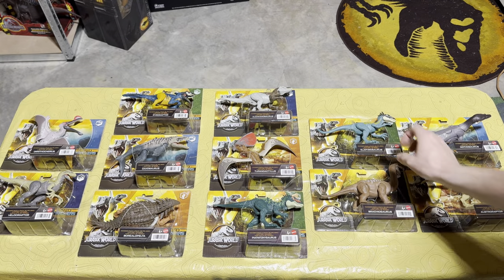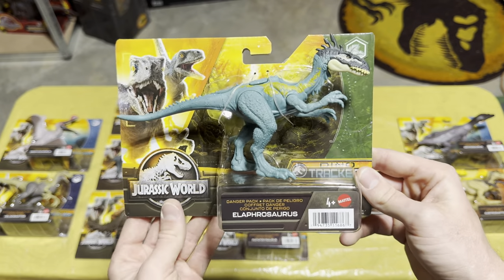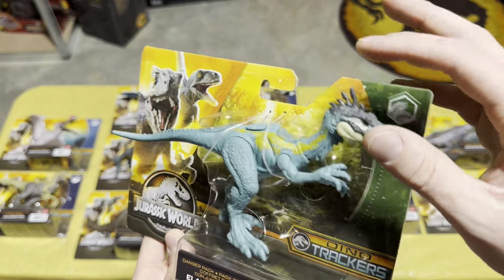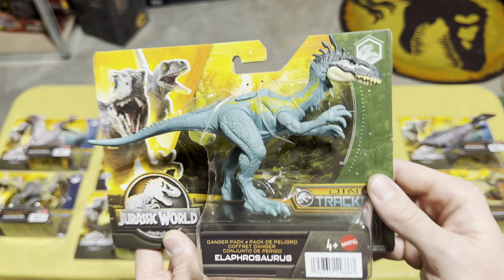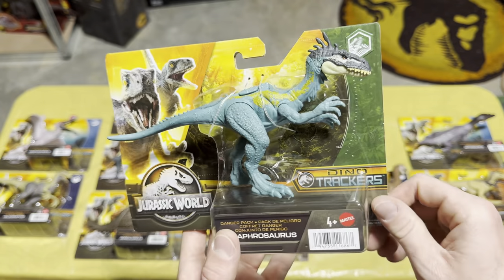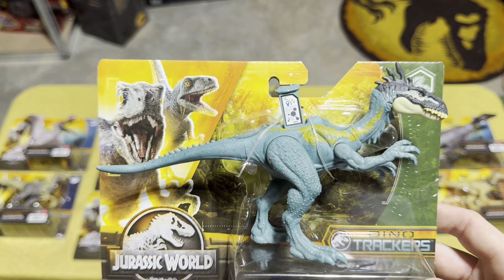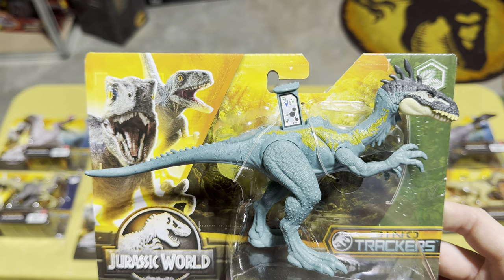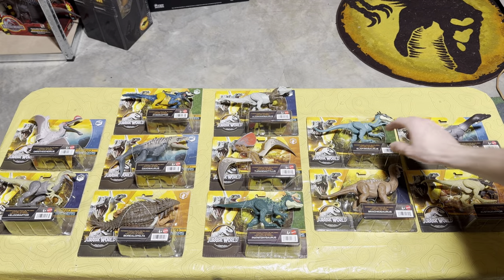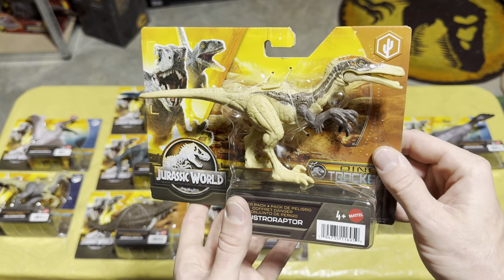Since these are the smaller-size dinosaurs they don't have action features, but they still look very nice and have scan codes — go ahead and add that one to your collection. Next up is the Elaphrosaurus, which is a really interesting mold with cool quill-like things on its head. It's a really interesting dinosaur and I really like this one. And there is the scan code for everyone.